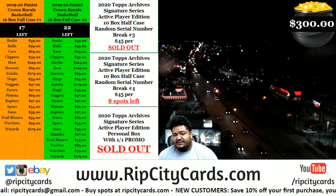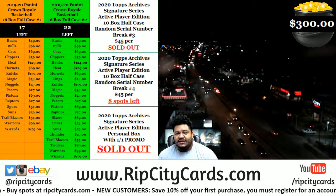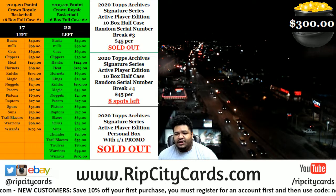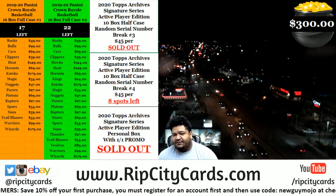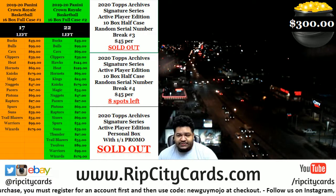So if you have the zero spot, you'll receive any cards that end in zero. We're looking at the last number on the left side of the serial number. For example, if we pull a card that's number 10 out of 99, it goes to the zero spot. Any redemptions we pull, even if it's a known 1-of-1, automatically go to the redemption spot. If you have the number two and we pull a card that's number 12 out of 99, it goes to the two spot, and so on.